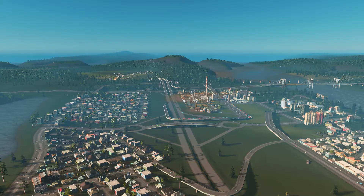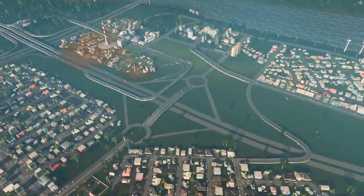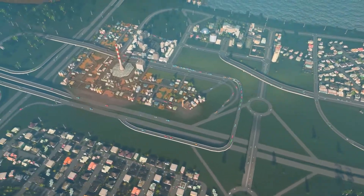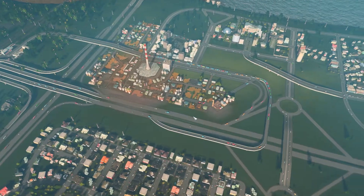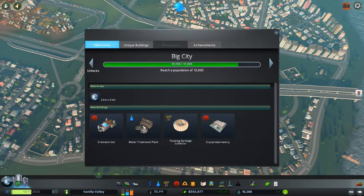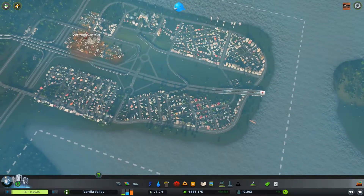Hey everybody, it's JJM Jim. Welcome back to episode 9 of our City Skylines tutorial slash Let's Play series. Today I'd like to get to our next population threshold of 12,000, which is our next milestone. That will give us a crematorium, and also a water treatment plant, which would be really nice to have so we can stop polluting our waters.